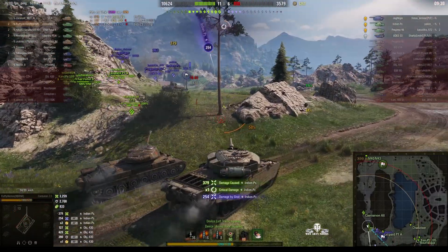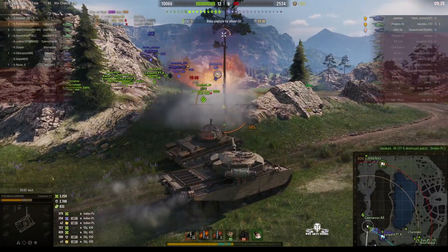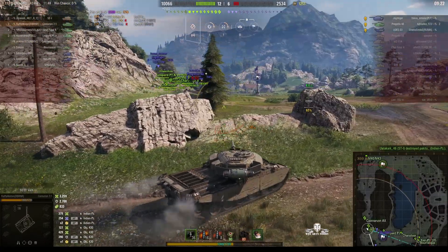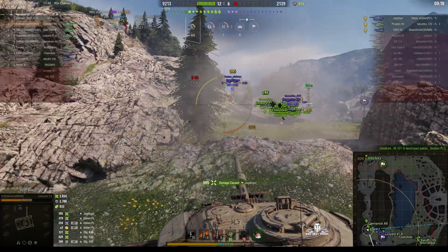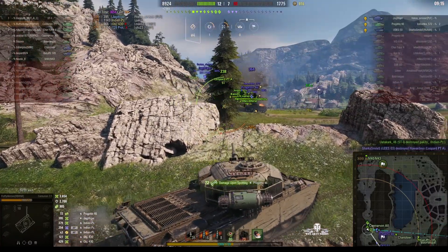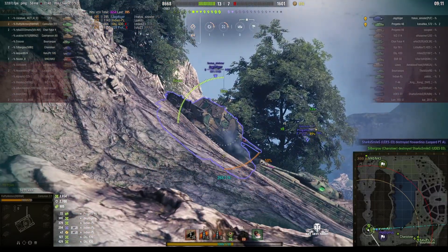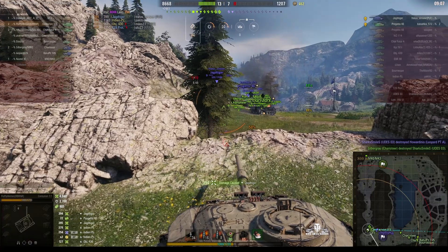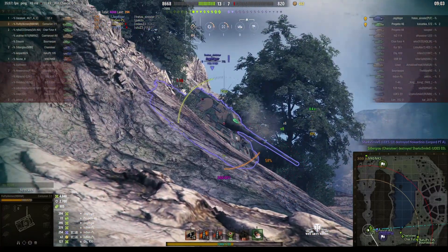He puts one into the Indian Panzer but took a hit on the ammo rack, so that had to be fixed straight away. The Indian Panzer goes, and there are now only three enemies left. He puts one into the rear of the Jagdtiger, getting a high roll for 395. Can he get another shot in? Yes — side of the casemate, 394. But that reload is letting him down again.